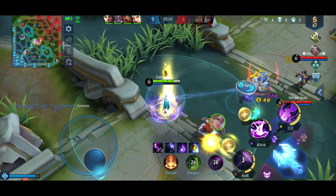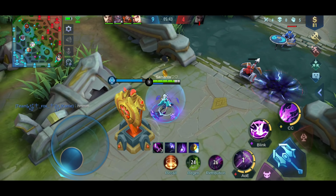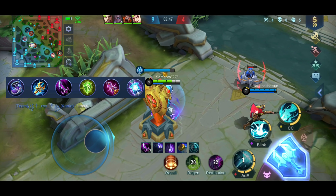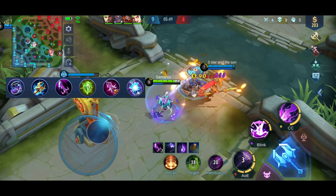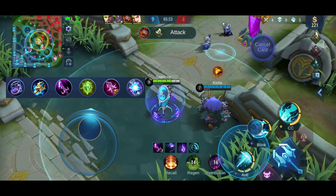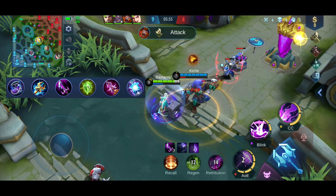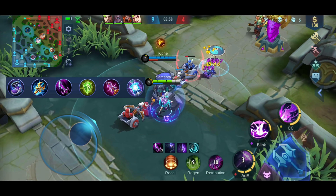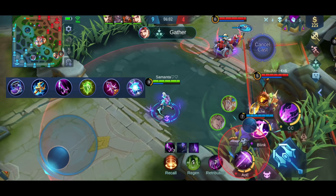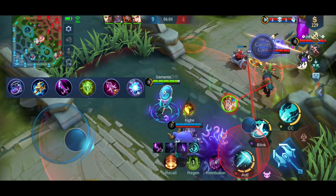When it comes to the item build, this is the item build I think is good for Kagura. If you're running a 1-2-2 rotation and you are in the mid lane, you should build the jungle item. You can also change the last two items depending on the situation. And if you are supporting as Kagura, since you don't have a buff, you can get mana regen boots and change the mask's jungle item.